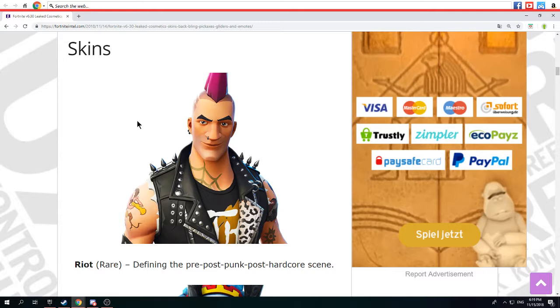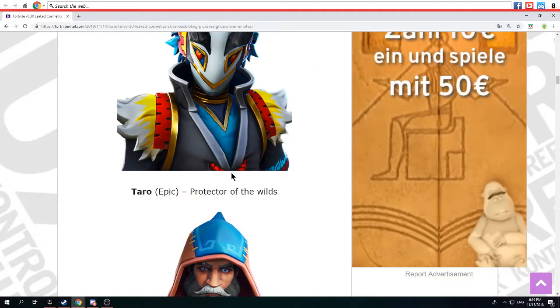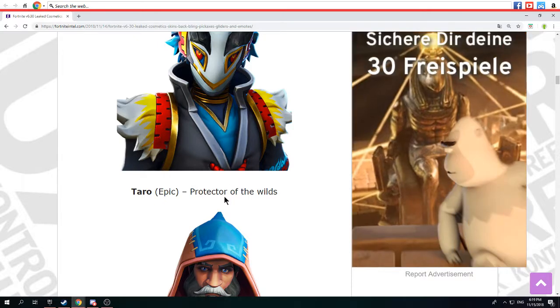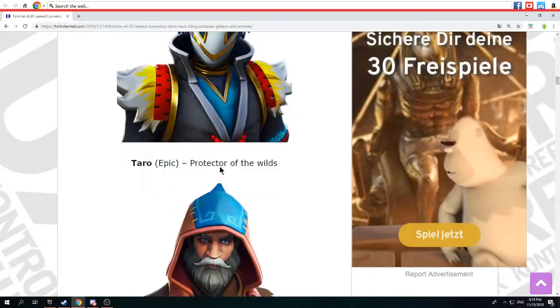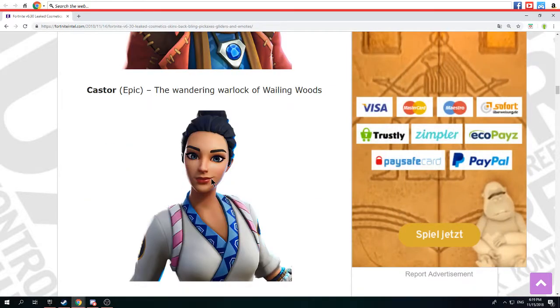Riot — that doesn't really fit in, but who cares. The pre-spot punk pose Haru skin — this is cool, I can say. Tarot: epic. Protector of the Wilds — good, I like it. Caster, the one Warlock of Wailing Woods.